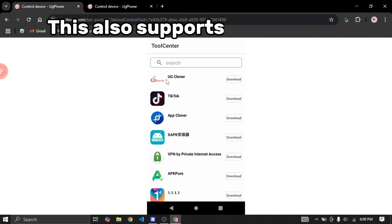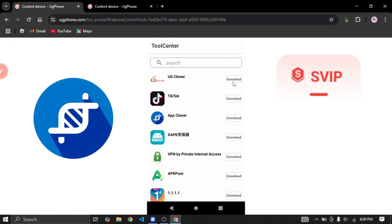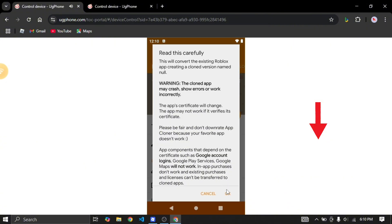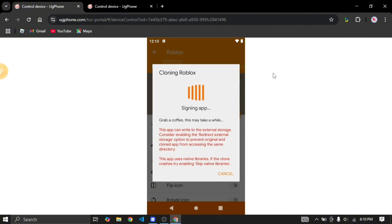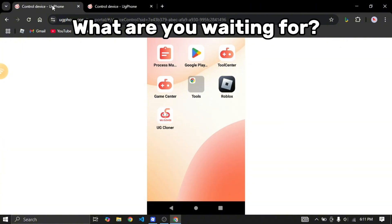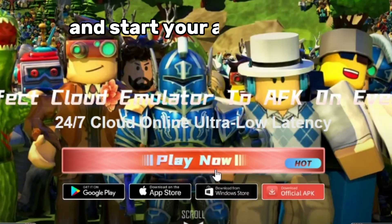This also supports app cloning. If you're using their SVIP plan, you can AFK with four plus accounts in each device. What are you waiting for? Click the link in the description and start your AFK journey.